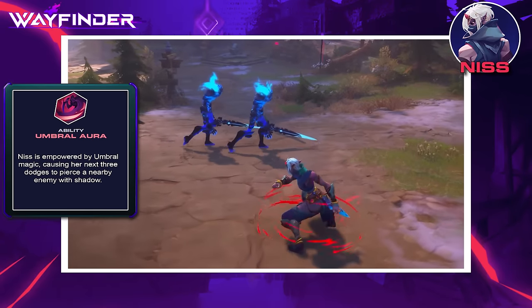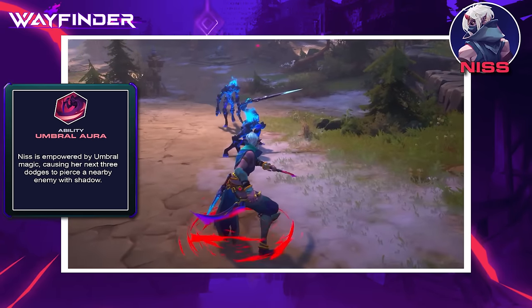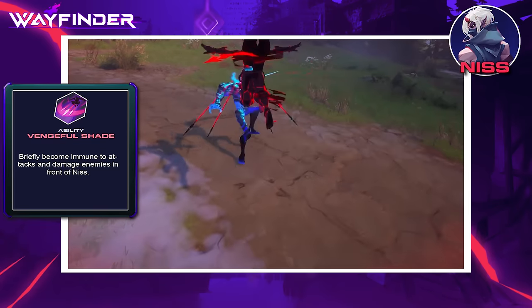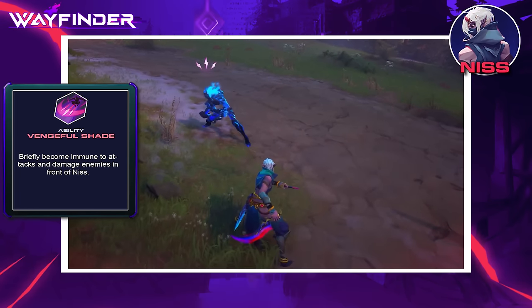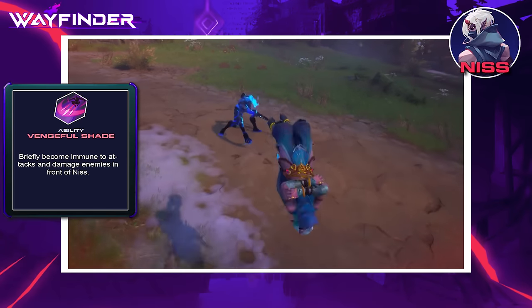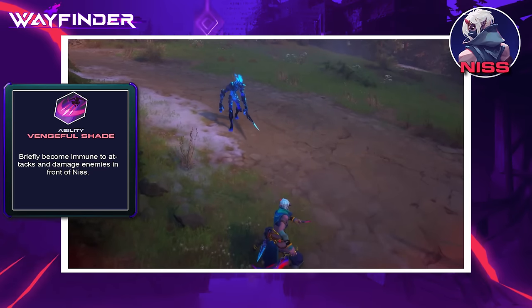Umbral Aura surrounds Nis with an aura that damages a nearby enemy upon dodging for the next three uses for herself and one use for nearby allies. Vengeful Shade is both defensive and offensive — Nis jumps into the air to throw daggers while becoming completely immune to damage, and as a follow-up you can either combo a slam attack or dodge to leap back to safety.